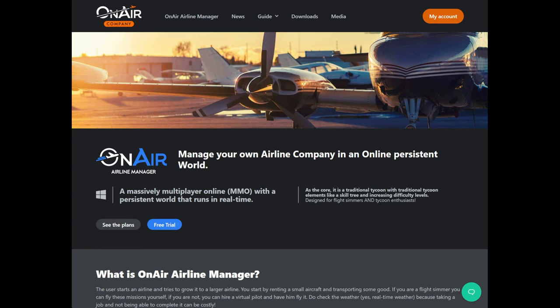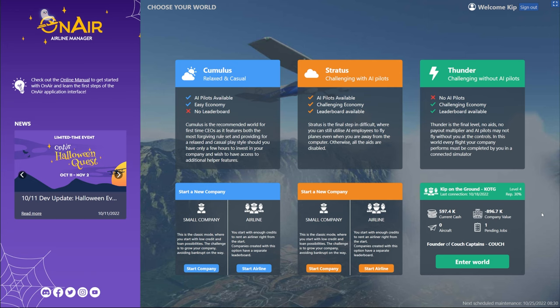So if you want to take the plunge and try it out, go ahead to the OnAir Company website linked in the description below. It is at onair.company and just hit the free trial button on the homepage to download the app and start a seven day trial. Then of course you can decide if you want to pay for it after that. So I've got the app downloaded and started up and I'm going to show you what it looks like to start a company and do your first flight for the first time in OnAir.